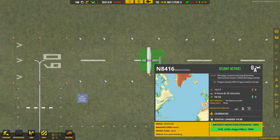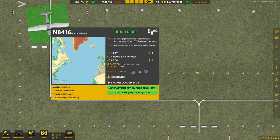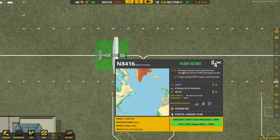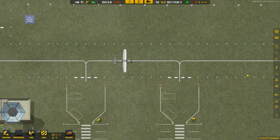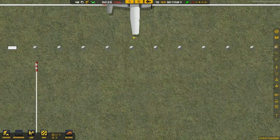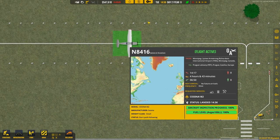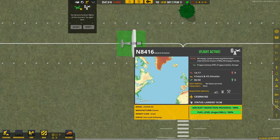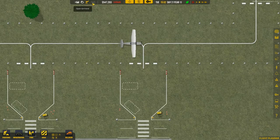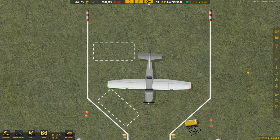Each aircraft that arrives has a number and a set of information. This one is a Cessna 182, which is a nice model. It has landed at 14:46, it has no requests, it is full of fuel, and it's going from Winnipeg to Prague Letňany. Which stand do you want to be at, buddy? I guess one of these is better for you — he's coming here, so he's going to be resting here. Welcome.